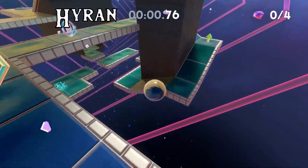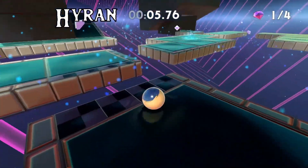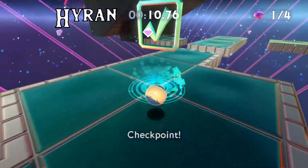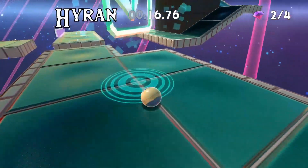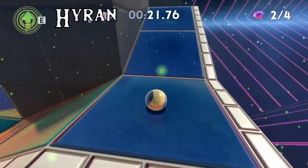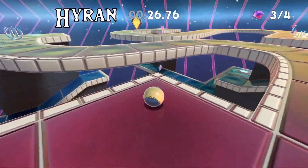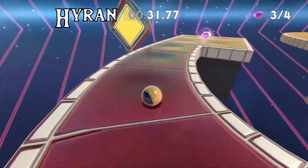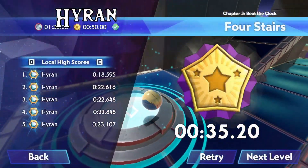For Four Stairs, face this way, do a jump start, hold left a little to force a hard bounce, grab the first gem, grab the checkpoint, grab the second gem in a similar fashion, come back to the checkpoint, swing around to the right, take the stairs, grab the super jump, stop, then jump and super jump to grab the gem. Take it slow after the jump and super jump, turn into this gem, and then jump towards the finish.